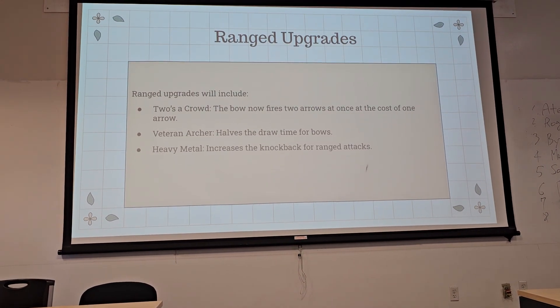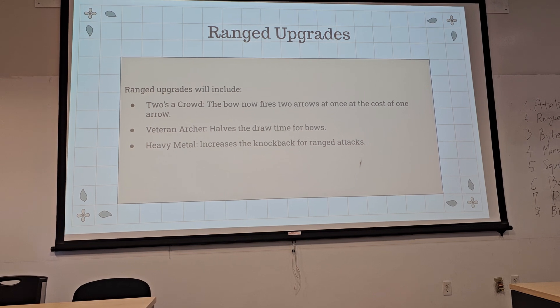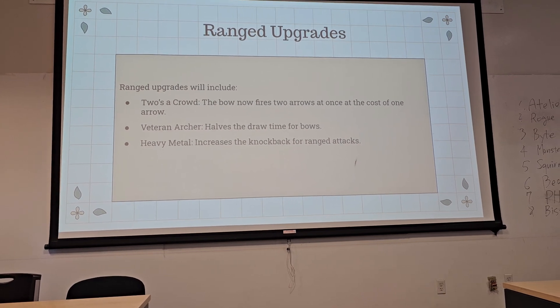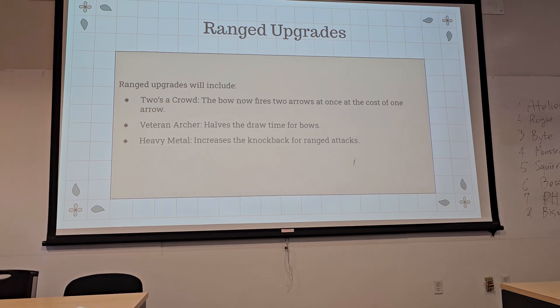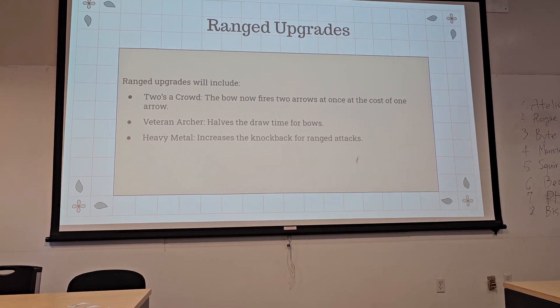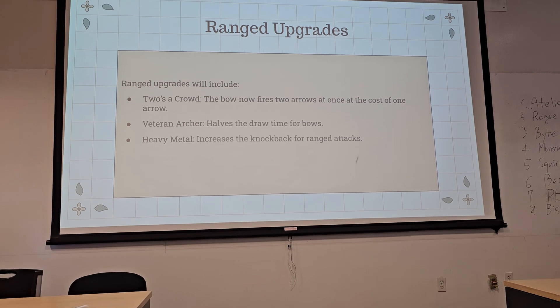For ranged upgrades, we have a similar fashion with generic upgrades, and we're looking into adding more. One gives the bow two shots with every arrow. Peregrine Archer reduces your draw time. And Heavy Metal increases the knockback that the arrow deals to enemies.